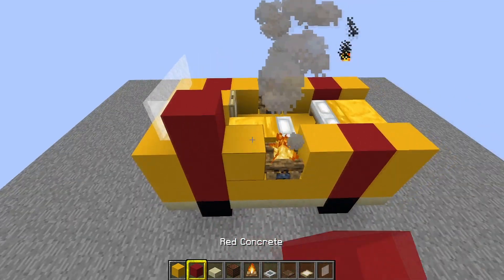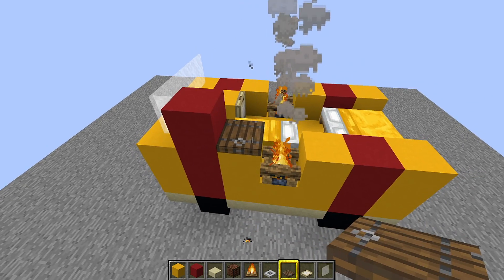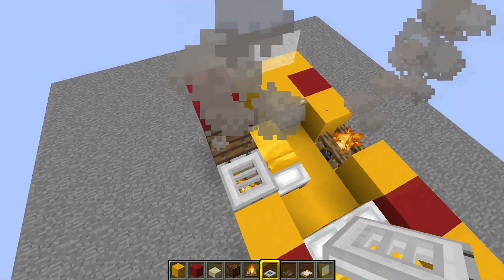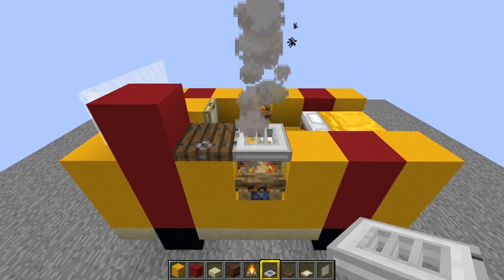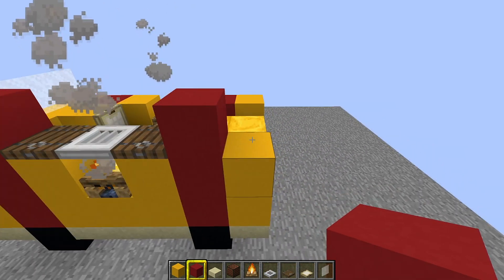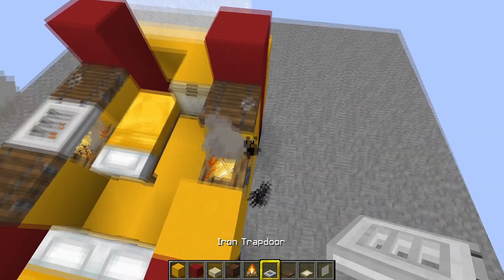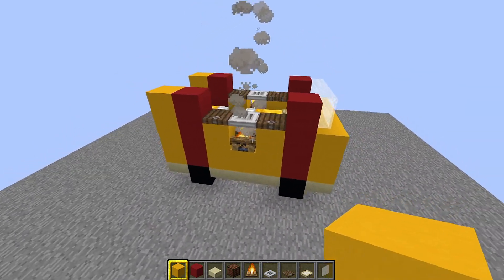Then down the side, put a red piece of concrete, then a spruce trap door — these are for the countertops. Then an iron trap door just there; I'm using the Better Than Default texture pack because it looks like a griddle. Then spruce trap door, a red piece of concrete, and a yellow piece of concrete. Do the same on the other side: red concrete, spruce trap door, iron trap door, spruce trap door, red concrete, yellow concrete.